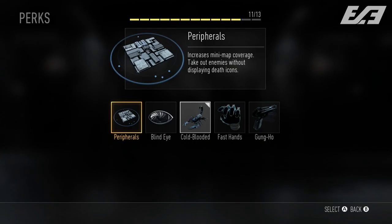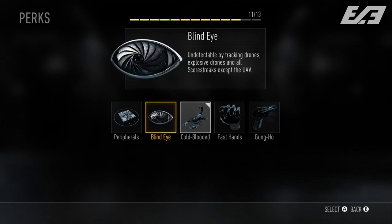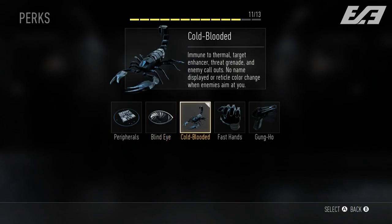Moving into Perk 2, we have: Peripherals, Blind Eye, Cold-Blooded, Fast Hands, and Gung-Ho. Peripherals is a cool new perk — it acts like an extended UAV, making the minimap larger for the player, and it has an integrated takedown perk from Ghosts so it doesn't display the death icon. Blind Eye makes you undetectable to tracking rounds, explosive drones, and scorestreaks, excluding the UAV. Cold-Blooded makes you undetected by thermal scopes, target enhancers, threat grenades, and enemy callouts — confirming AI soldier callouts in the game.